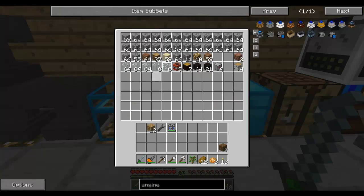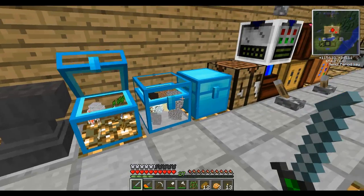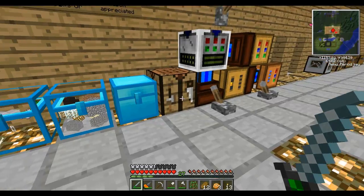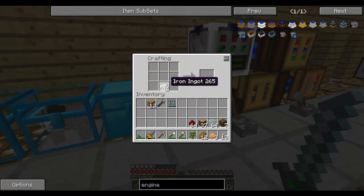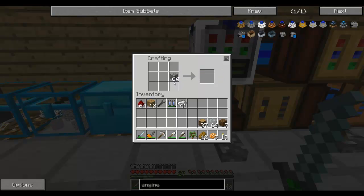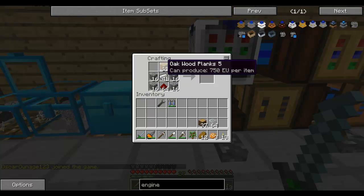Now let's get glass, wood, redstone, iron — should be more than enough, as long as I get the cobble. How many do we need? We need one for each — three, four, five — we need six engines really, to be best.